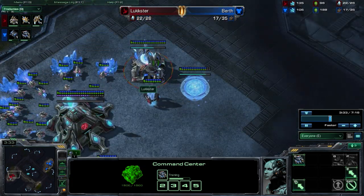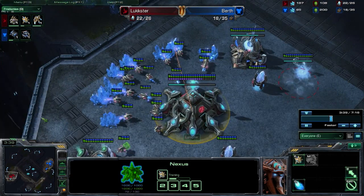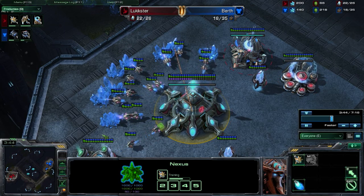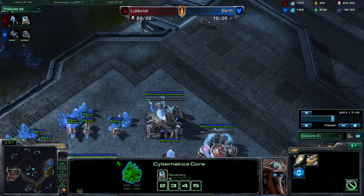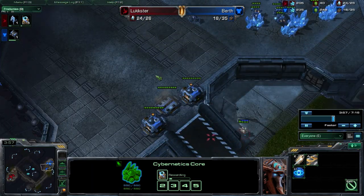Back at the Protoss player's base, we can see that he is making 1 zealot and he is saving up Chrono Boost, so this could possibly be a 4-gate or maybe a 1-gate expand. After seeing this Chrono Boost go down on the warp gate research, I'm pretty sure it's a 4-gate or some sort of early pressure.